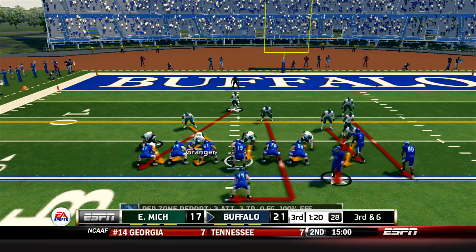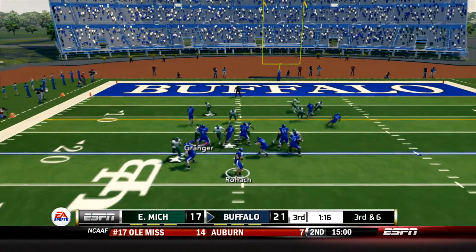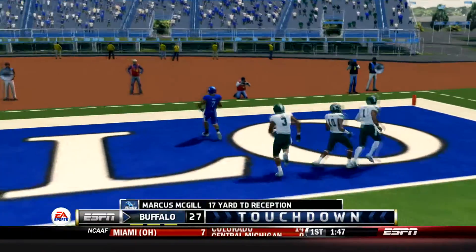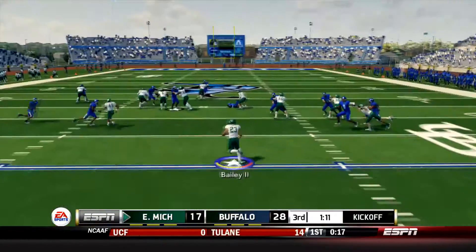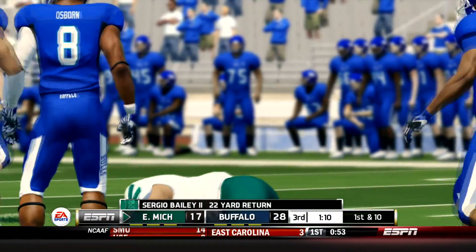The Bulls two wide receivers bunched to the right, two running backs in the backfield. Rohach takes the snap, drops back, over to the right side is McGill - wide open. Touchdown Bulls, Marcus McGill with a nice route and nice play call for the Bulls. With losing Brogan Roback, the one thing the Eagles could not afford was a shootout. And that's what this game has become. They're now down 11 once again as they take over from the 25.